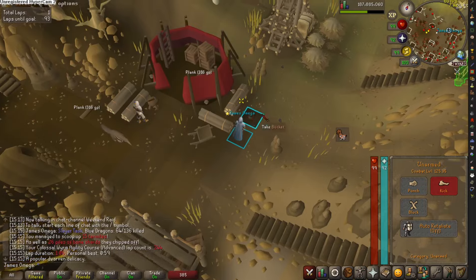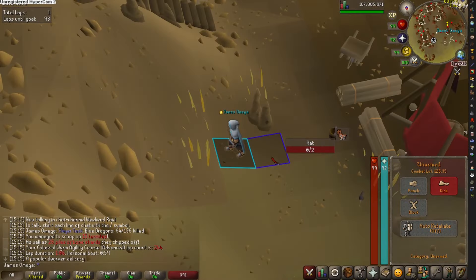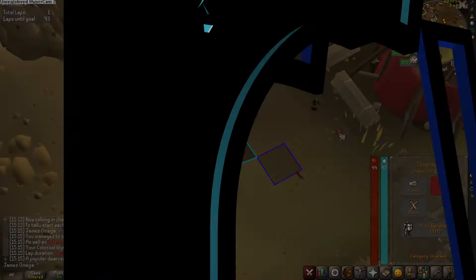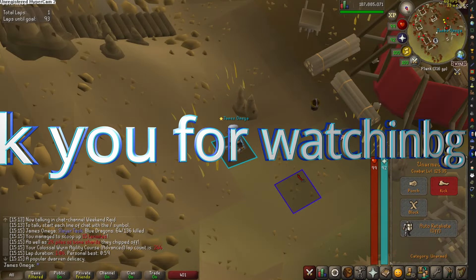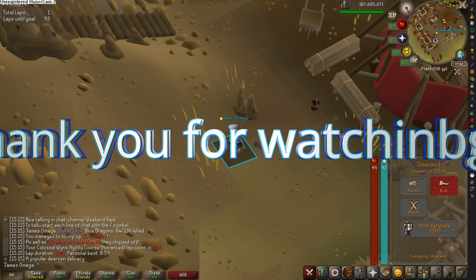Now we're going to find the rat and click on it. As you can see, we kicked the rat and the rat died. Thank you guys for watching.